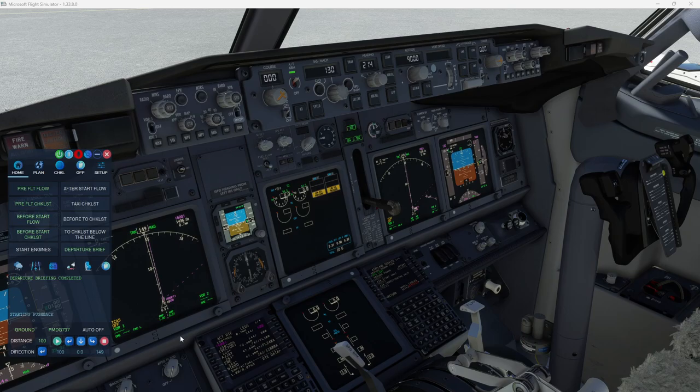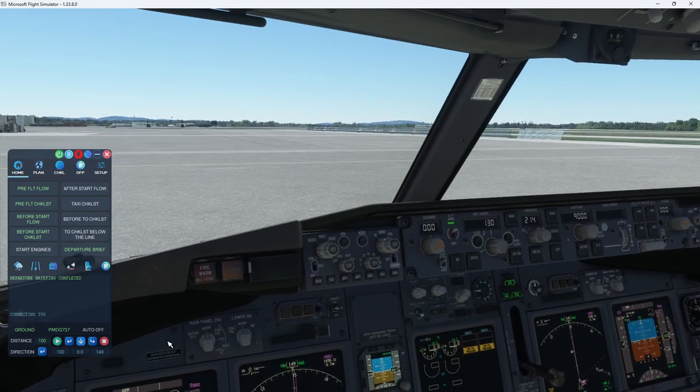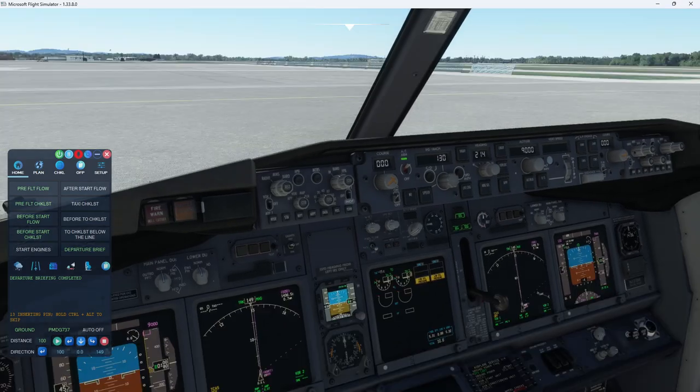"Connecting tug. I'll let you know when the pin is inserted." You'll see some figures down here — this is the direction the nose is currently pointing at 149, this will be your tug speed, and that's the distance you have to push back. Again, really just trying to minimize FSFO's footprint on your screen — a little bit different approach than a whole second screen.